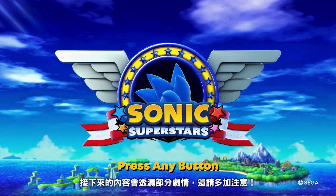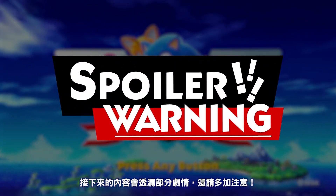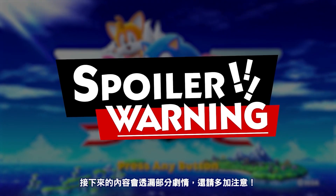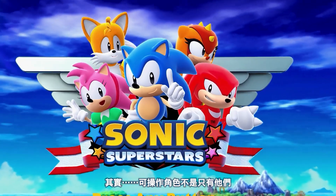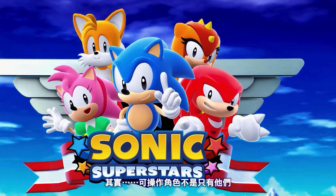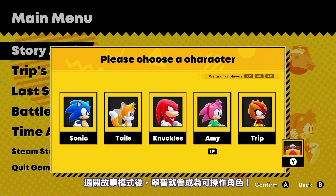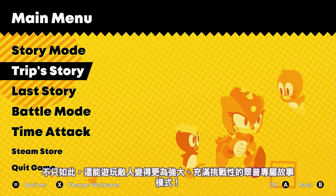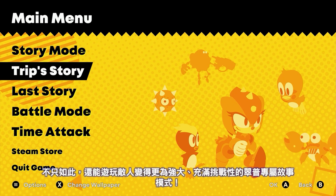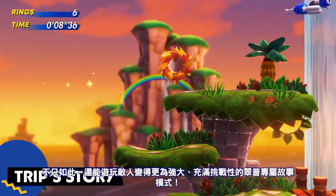Our next topic is a bit of a spoiler, so here's a quick warning in case you'd want to play the game first. Actually, there's more than four playable characters — there's five! After completing the story mode, you will unlock Trip as a playable character, as well as unlock her very own campaign called Trip Story, which is packed with tougher enemies and obstacles.